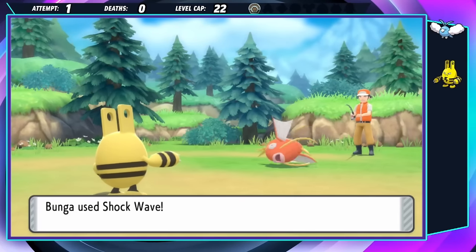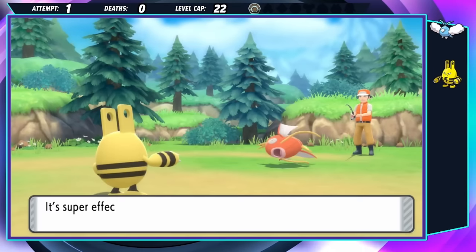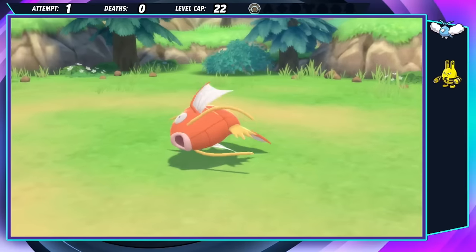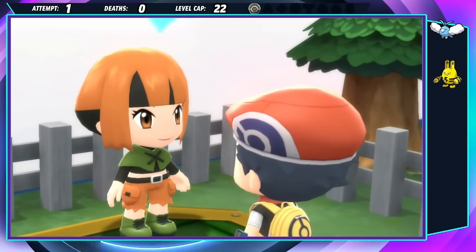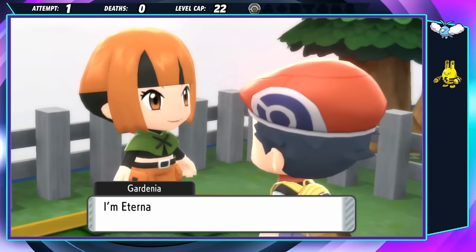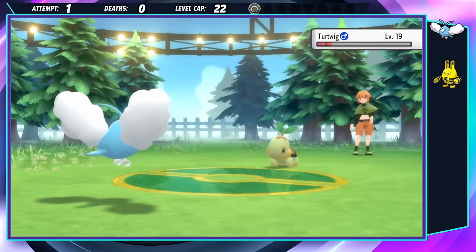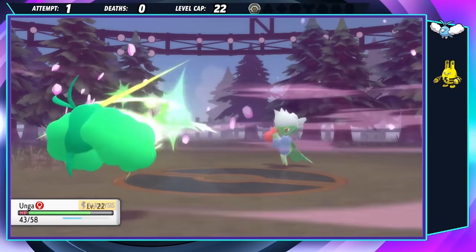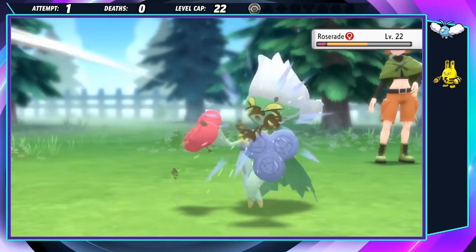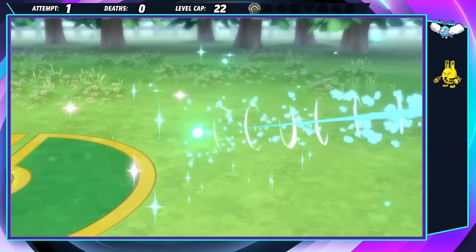As prep for the Eterna City Gym, I battle a couple of the trainers with Oonga and Boonga. Gardenia is supposed to be the first standout challenge from the rest of the Pokémon trainers, but with the help of a Pluck TM from the Underground, Boonga handles the entire fight on her own. It gets a little touchy with the Paralysis, but her Grass Resistance lets her live enough hits to claim victory. Great job, girl. Maybe we could do this after all.